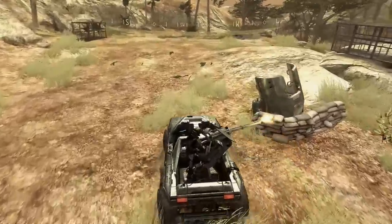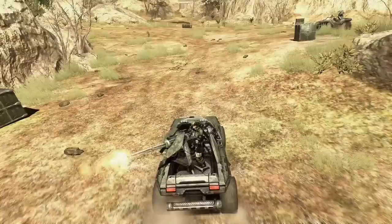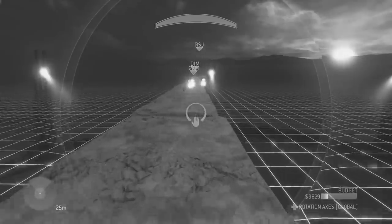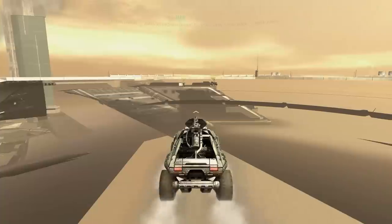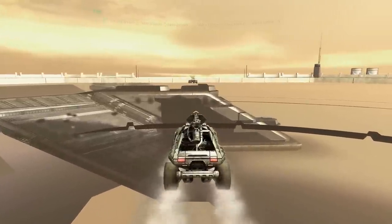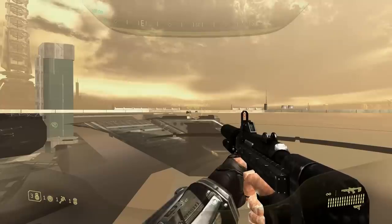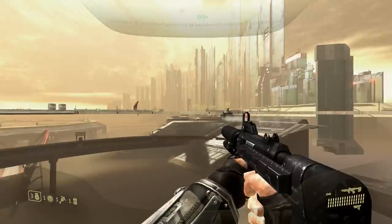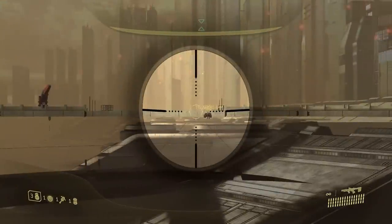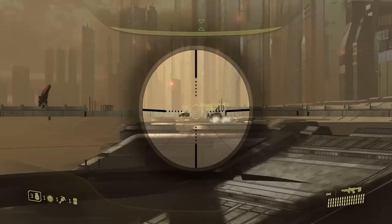Despite Halo 3 ODST being built off the same engine as Halo 3, something surprising happened with the Warthog here. Since we couldn't forge a map in ODST, we used an out-of-bounds glitch from ODST speedrunning which gives a huge open space where the wildlife reserve normally is, with an invisible ground to drive on. Out of all our tests, the Halo 3 ODST Warthog averaged about 3.4 seconds to cross the final 100 meters — only about 105 kilometers per hour, or 65 miles per hour.